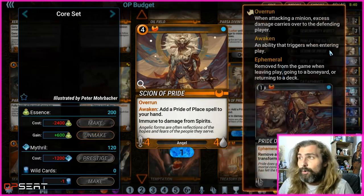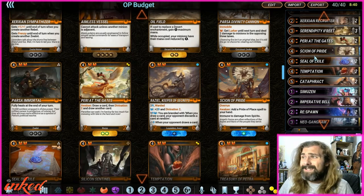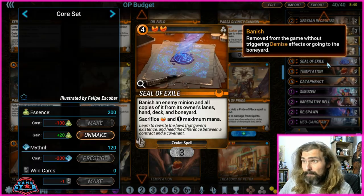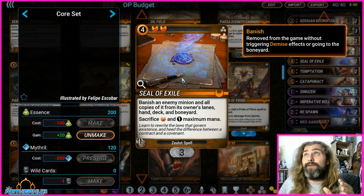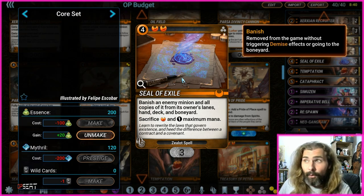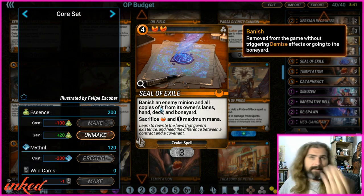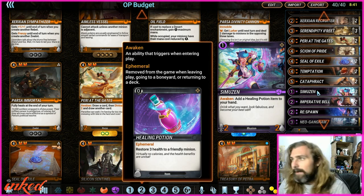Now our only Mythic: Scorn of Pride — one of the best Mythics in the game. I'll come back to exactly why in a minute. Seal of Exile is definitely one of the best spot removals in the game. You do sacrifice mana playing it on curve on turn four, but if you need to get rid of set threats, this banishes minions — meaning it goes through Warded — and pulls all copies from their hand and deck too. You banish one Simzu and every copy just disappears from the game.